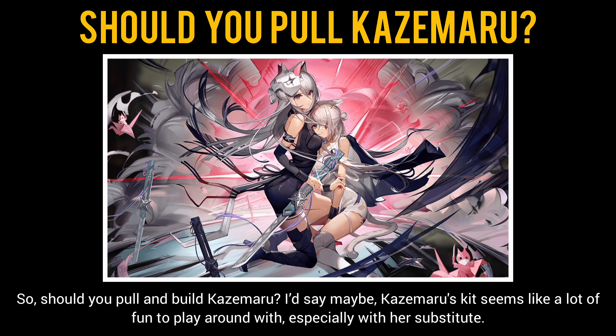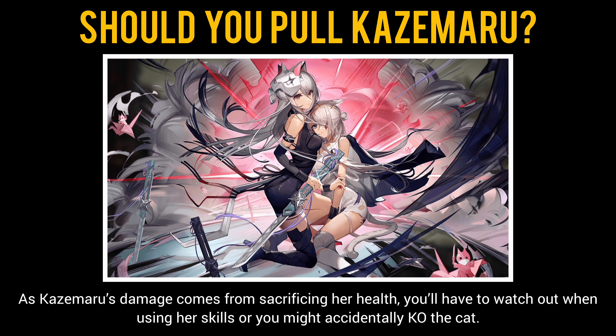So, should you pull and build Kazemaru? I'd say maybe. Kazemaru's kit seems like a lot of fun to play around with, especially with her substitute, as Kazemaru's damage comes from sacrificing her health. You'll have to watch out when using her skills or you might accidentally KO the cat.